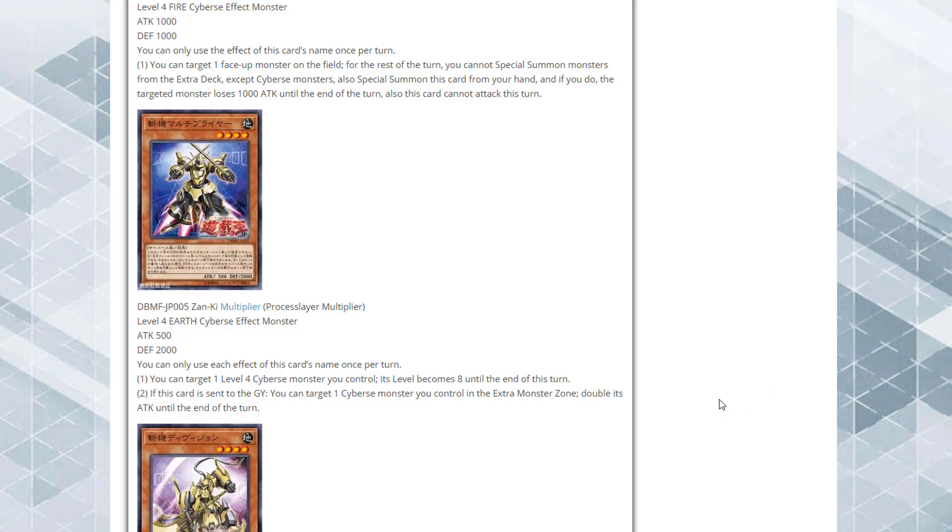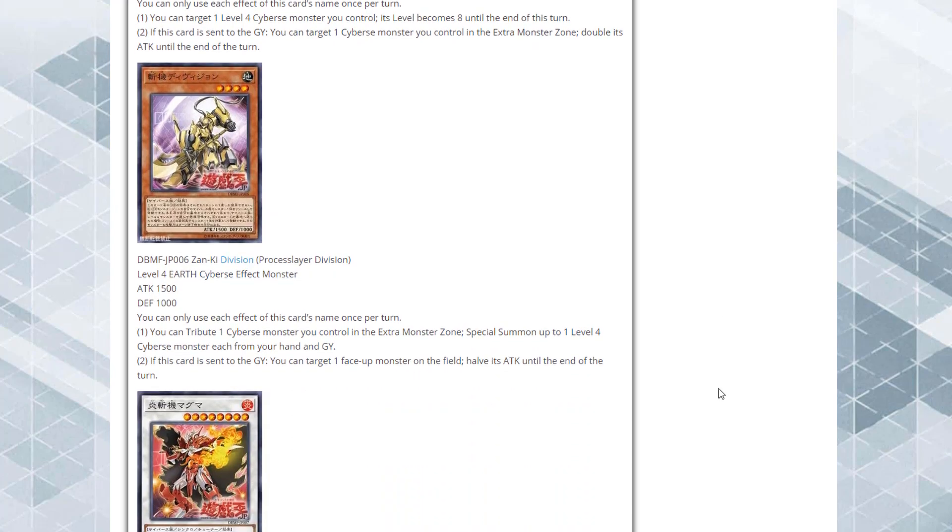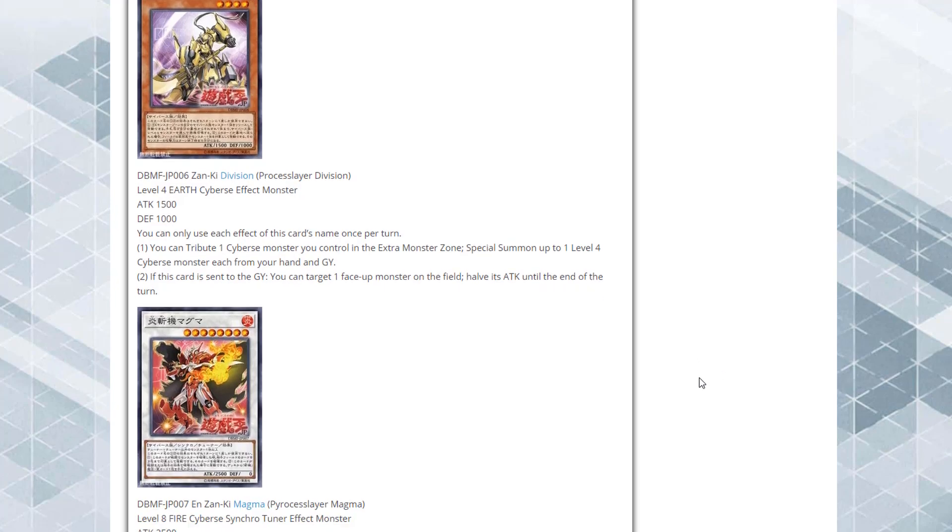Then we have Process Layer Division. You tribute one Cybers monster you control in the Extra Monster Zone, Special Summoning up to one Level 4 Cybers monster each from your hand and graveyard. If this card is sent to the graveyard, you can target one face-up monster on the field and halve its ATK until end of turn. So you can tribute your big Extra Monster Zone monster to get more Level 4 Cybers back, and also halve an opponent's monster's ATK.